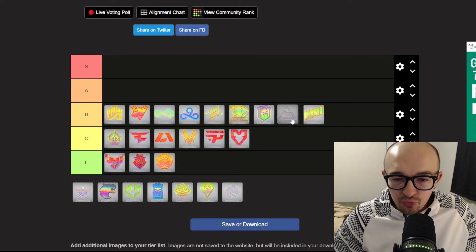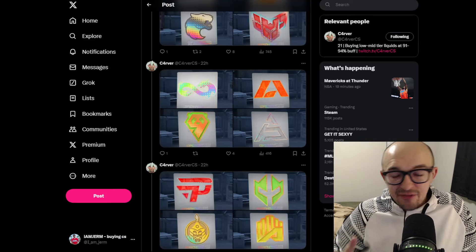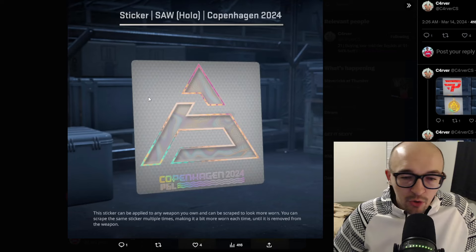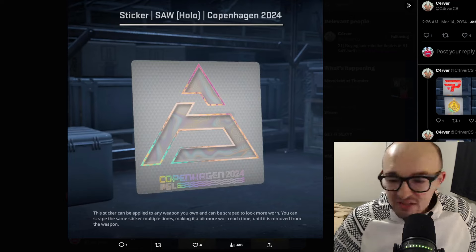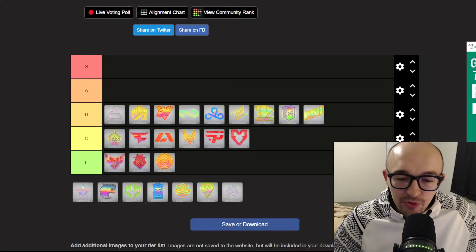I want to throw SAW in here as well — the SAW one is probably the top of B tier for me. I do like the fact that it looks like an 'A', and I think a lot of people are going to be using it as a letter for crafts. But it's just pretty plain and kind of boring overall. It's got like an invisible effect, which will look cool on some skins — I wonder how this looks on a Slate or something. But yeah, I just think it looks okay — not amazing, not terrible.